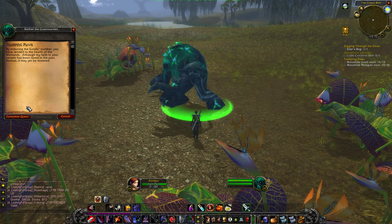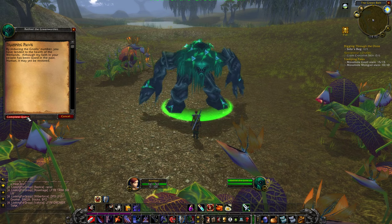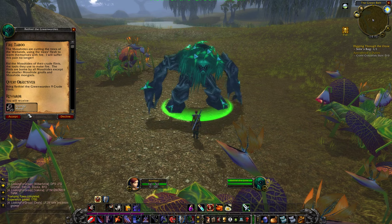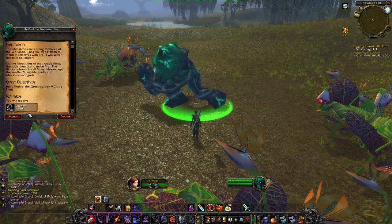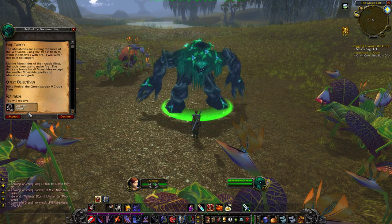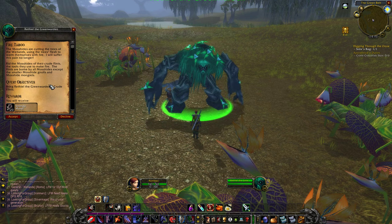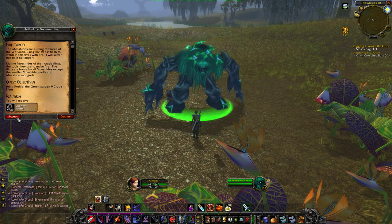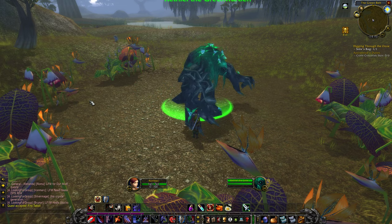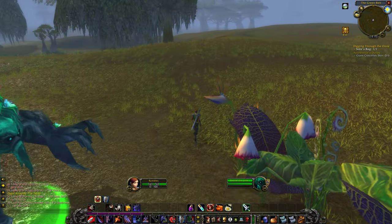By reducing the gnoll's numbers you have tended to the health of the wetlands. The Mosshides are cutting the trees of the wetlands, using the tree's flesh to warm themselves with fire. I will suffer this pain no longer. Rid the Mosshides of their crude flints, the tools they use to make fire. The flints are borne by all Mosshides except the smaller Mosshide gnolls - so don't go kill the same guys again, kill some different guys. The gnolls and mongrels we were just fighting are not going to have these.